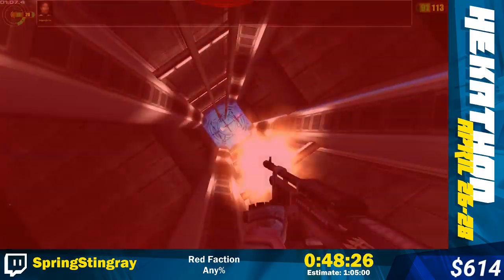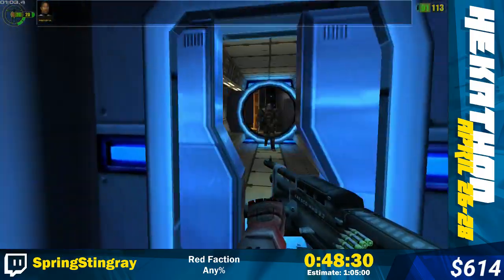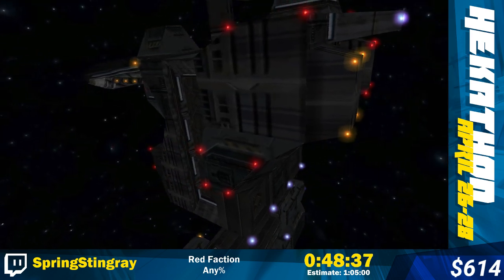I've lost contact with the Red Faction base. I can't raise EOS, Orion, or anyone else. There are two rail guns here - they can kill you pretty badly. But that's the space station done.